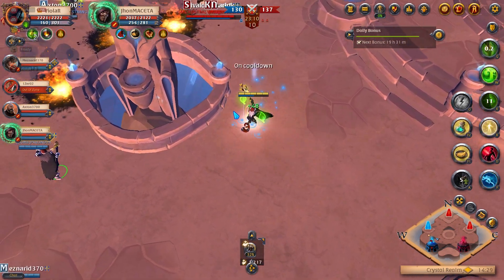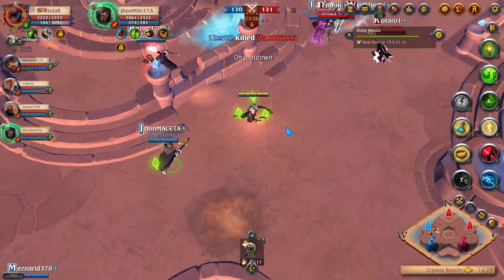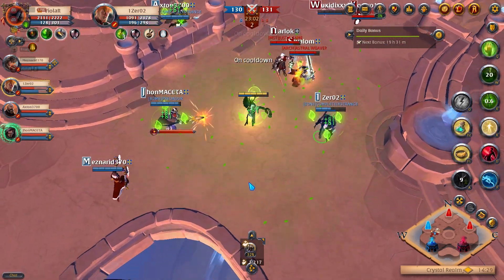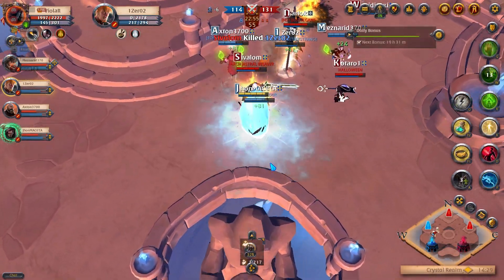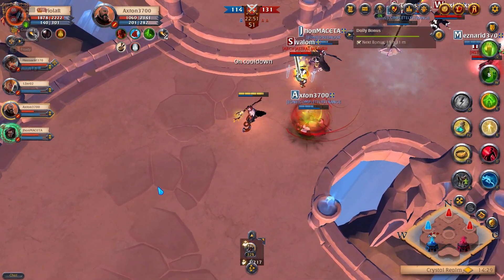I'm way too far from the front line. I should use E as soon as I can. I didn't — I don't know why I didn't use E, and I don't know why I didn't grave guard. I should have used grave guard there. That melee died for nothing.